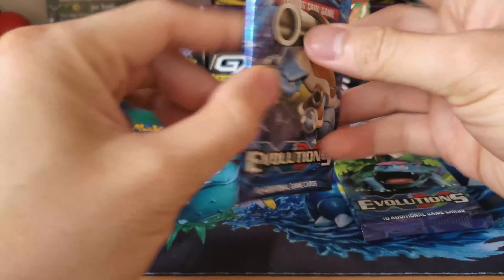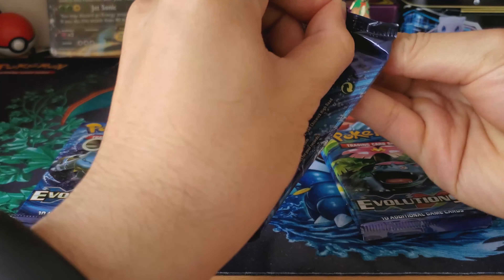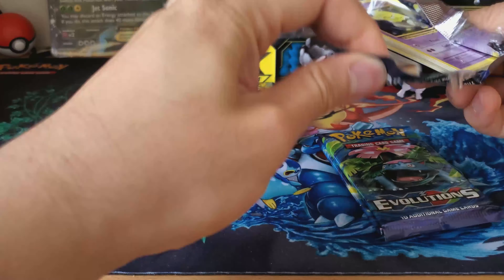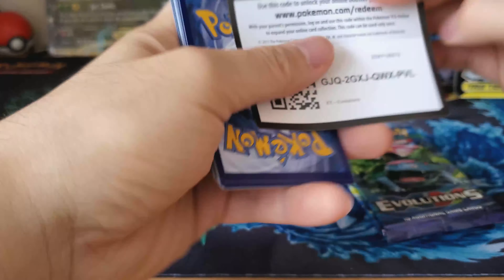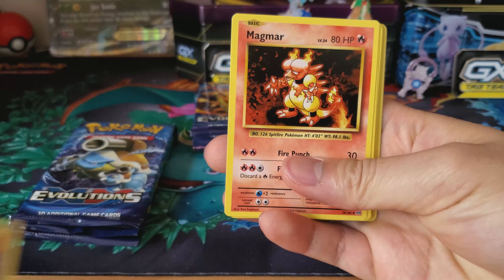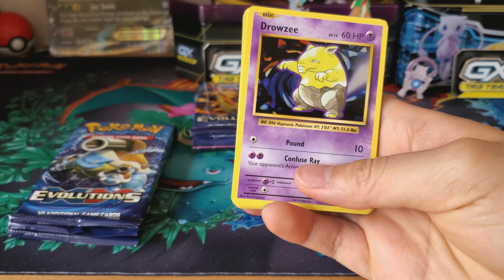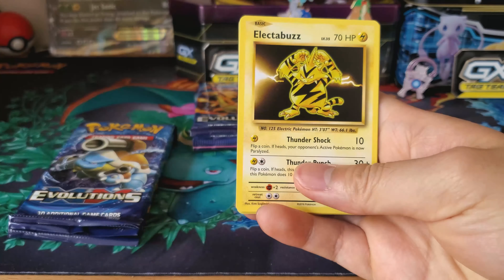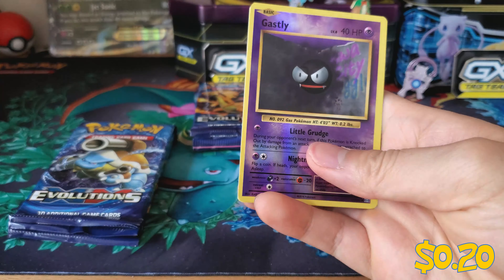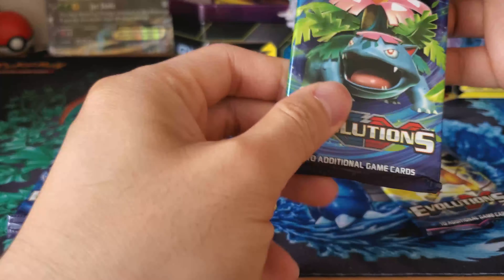So without further ado, let's get the first one open. Let's go with Blastoise. Here is the code card. Three at the front. So we got the Slowbro Spirit Link, Magmar, Energy Retrieval. I remember this being a bunch of starter decks in the base set. Drownzee, Magikarp, Electabuzz, Rattata, Growlithe — looking like a good boy. A Reverse Holo Ghastly and a Starmie. First pack, not too great. Hopefully we can get redeemed in the second pack.